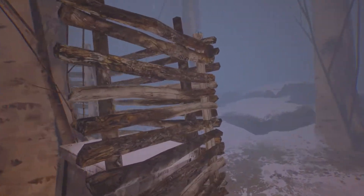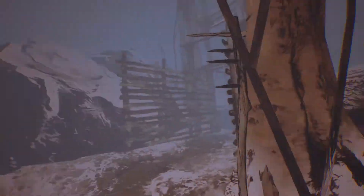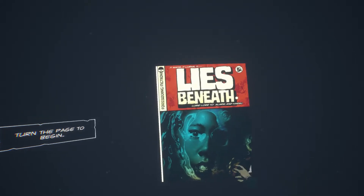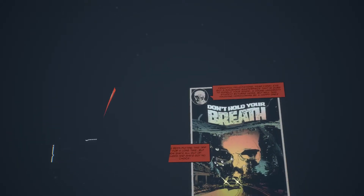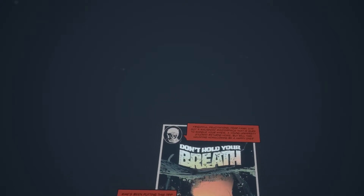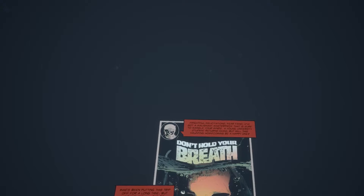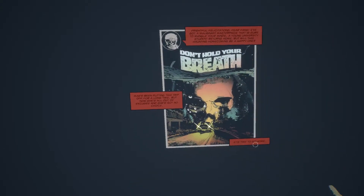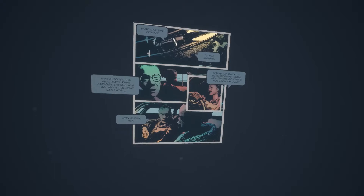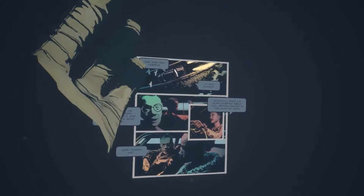Enough about performance — technical stuff is boring, artful stuff is interesting. Lies Beneath looks like, and is framed like, a pulp fiction comic book, down to having little sound effects popping up on screen when you do stuff. There is no voice acting, only comic panels with cool 3D effects floating in the void for you to read, and thought squares where the protagonist shares her thoughts on what is happening around her as she tries to survive the sheer madness of what her hometown has become.